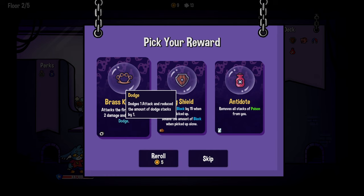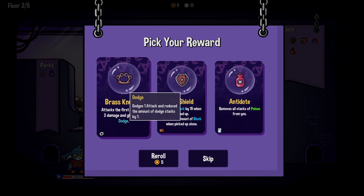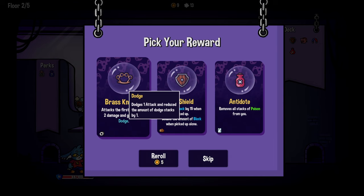First - two damage and gives you a dodge. Dodges one attack and reduces the amount of dodge stacks by one. Another big shield and an antidote removes poison. Well, the brass knuckle is metal. Yeah, but it only does two damage. Well, it's two damage and dodge, so it's more defensive than offensive for sure. It basically is - is the dodge more important than block? Sometimes, but also sometimes not. Correct.